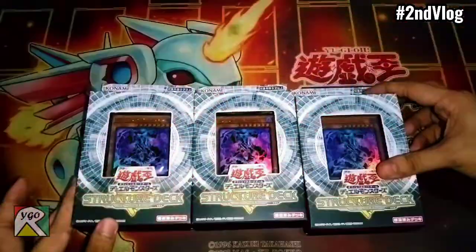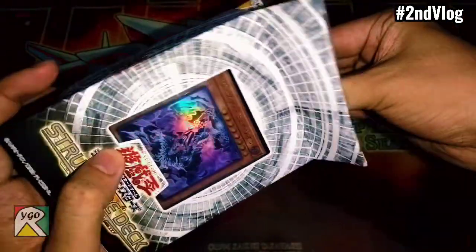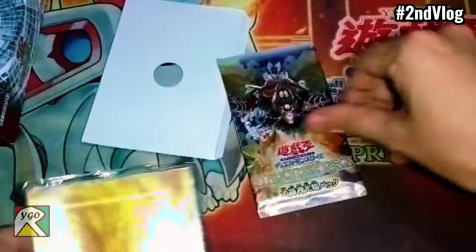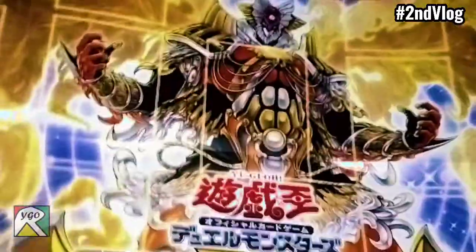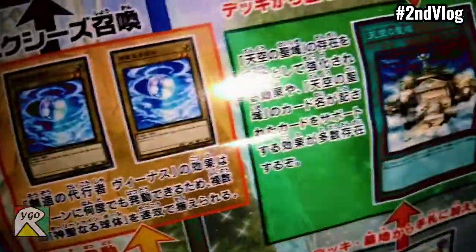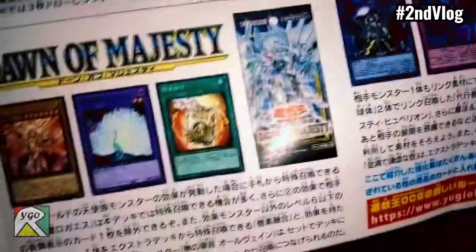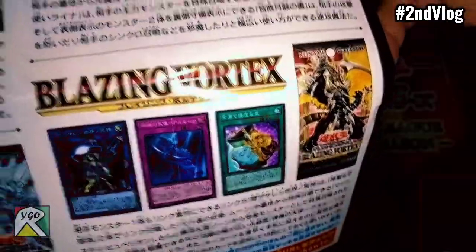So let's unbox the Structure Deck of Lost Samson. You have this Arrival of the Sun God Pack, and you also have this awesome game mat. At the back, you will see the balls — it also blends with the cards in Burst of Destiny, Dawn of Majesty, Lightning Overdrive, Blazing Vortex.